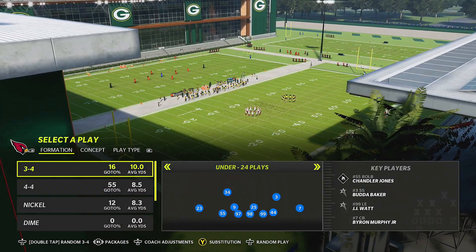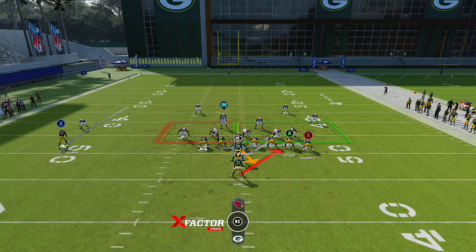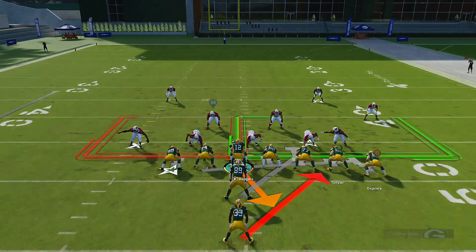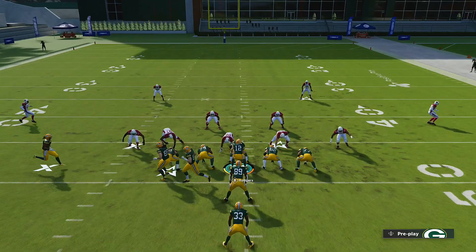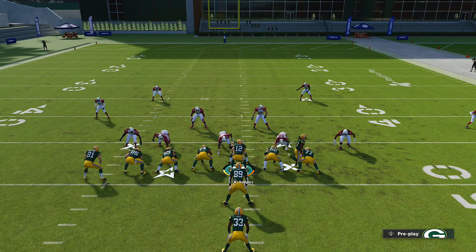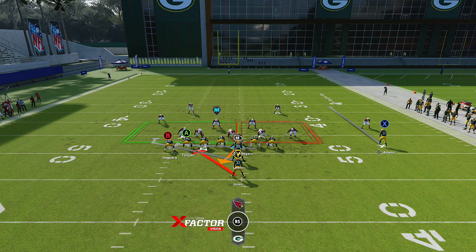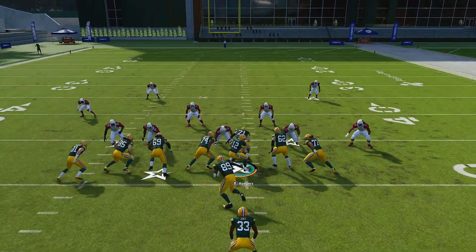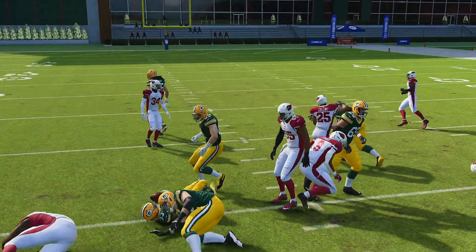We'll go ahead and do a random defense. Power O in itself is just an awesome play — you could just run the play stock. What I like to do sometimes is flip the play once or twice just to throw your opponent off, see what he's doing. Now here, if you're newer to the channel, I'm going to explain something — I'm going to run Power O this way and we get mad yards. Forward-falling animations are a thing in this game.